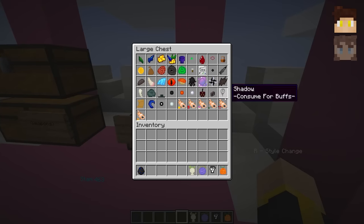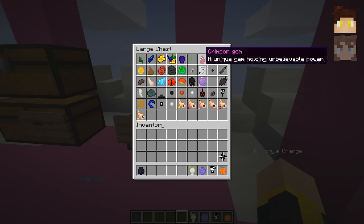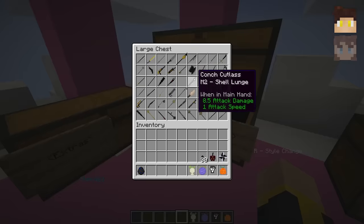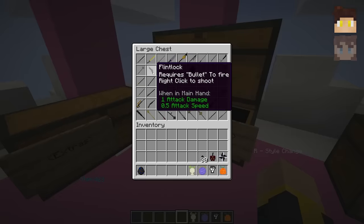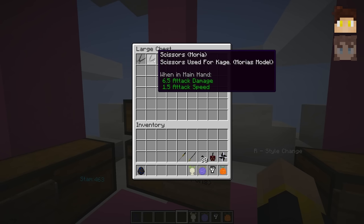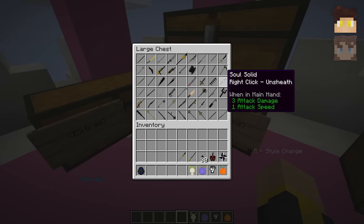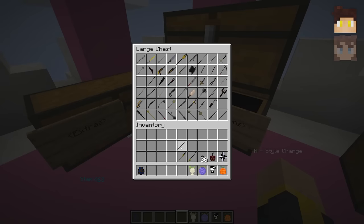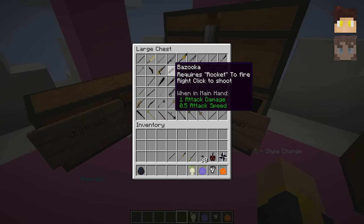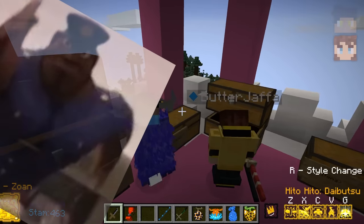Let's grab four Devil Fruits each — I think that's pretty fair. I'm going to grab this one, this one, this one, and go through the weapons — I'm going to take this one, this one, and this one. The last Devil Fruit I'm going to grab is definitely this one. I've got my four different moves that I'm all going to be showing off later on. I'll also grab some items and two different outfits.